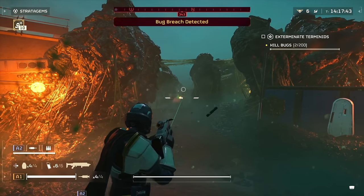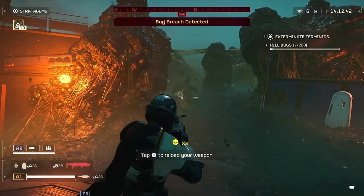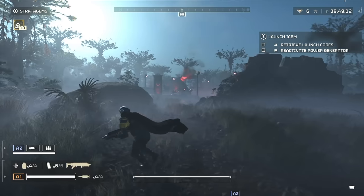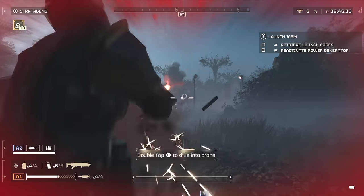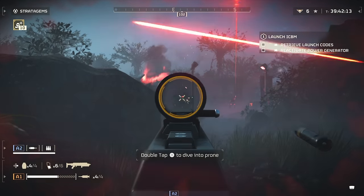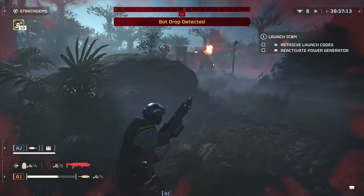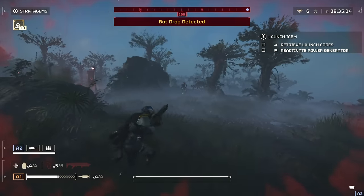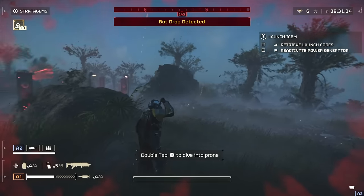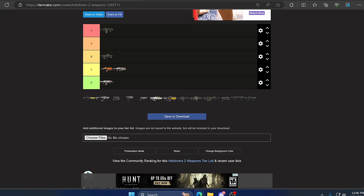Up next we have the Dominator. It's decent at fighting automatons, especially aiming at critical points from a distance, but if you start to get swarmed this gun just isn't it — you'll be wishing you had your Breaker Shotgun. I also brought it to fight bugs and although it has medium armor penetration, its slow rate of fire means you get swarmed and that's the end of you. In the right hands it can be a beast against automatons. This one sits in C.